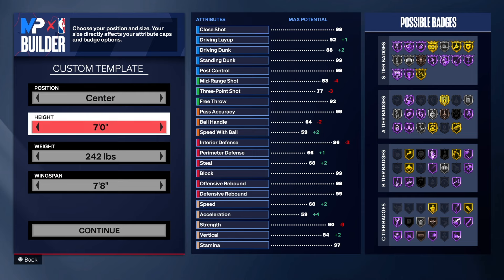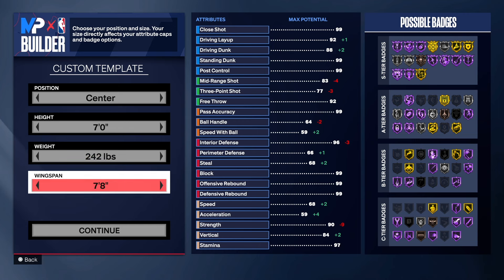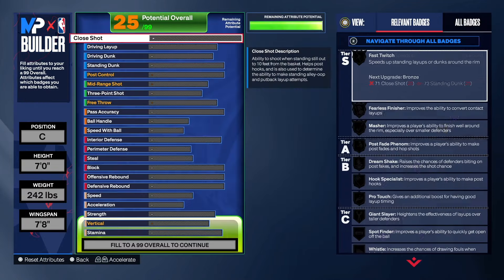We're going with the center position, seven foot tall for the height — one of the best heights in the game, hands down. 242 pounds for the weight, 7'8" wingspan so we can still get long-range guns. We still have good three-point shooting on this build.